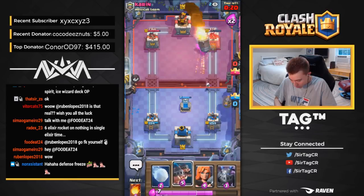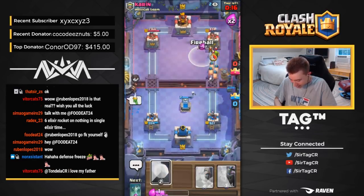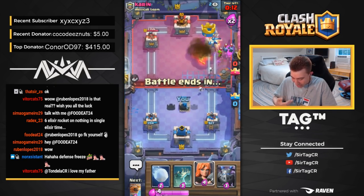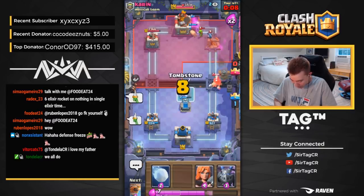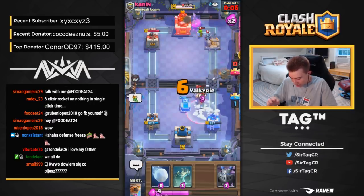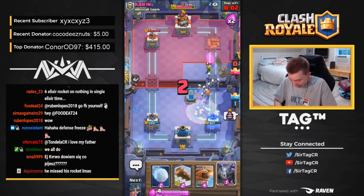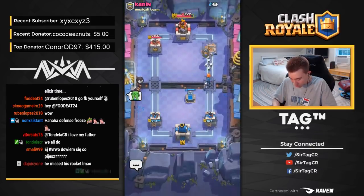That's the number one misplay I see in Clash Royale — everyone wants to overcommit on defense. It really plagues the CR community. Every single time you drop units on defense, it's not the most optimal offense. Sure, if I drop Valkyrie and Tombstone I can defend against a Hog Rider 100%, but I'd much rather have Royal Hogs counterpushing behind my Valkyrie opposed to Tombstone Skeletons.